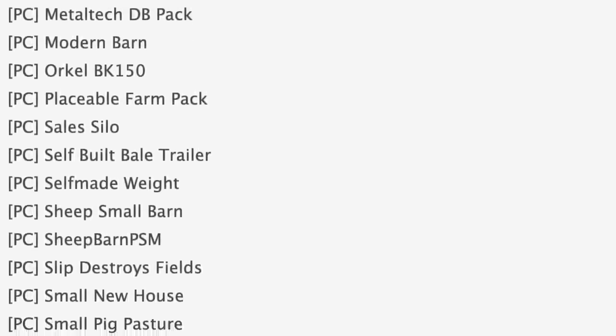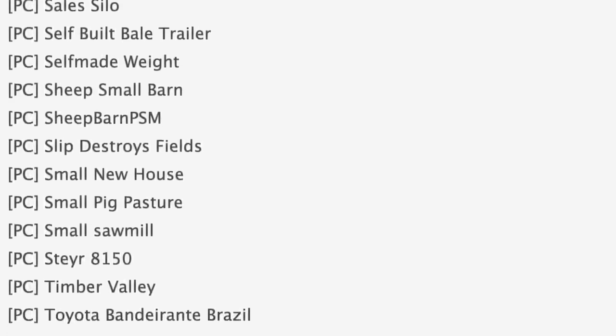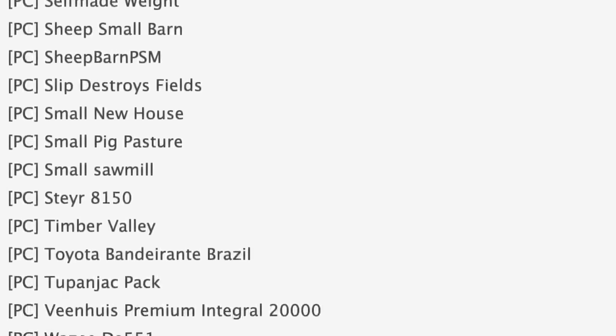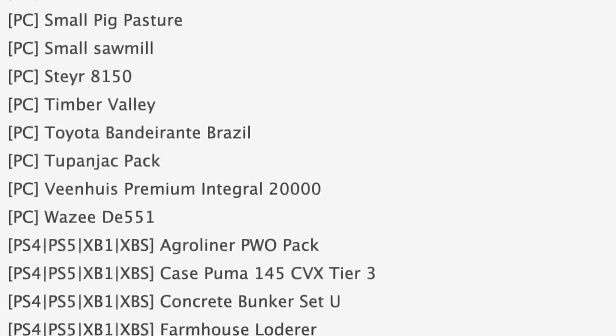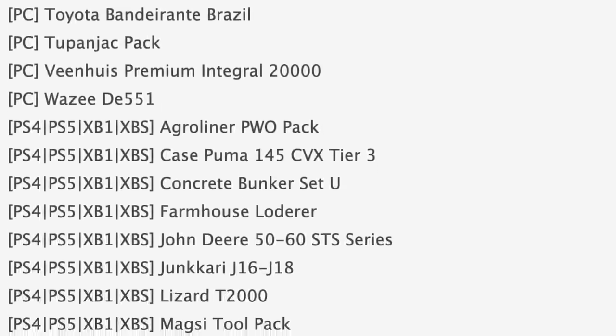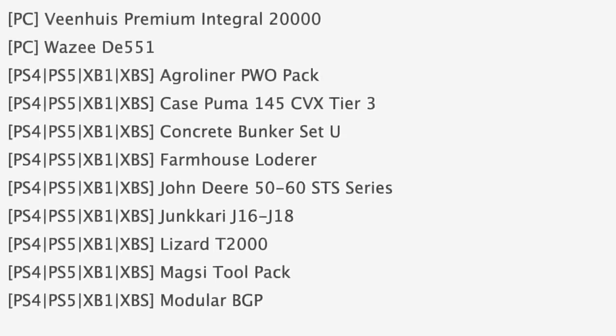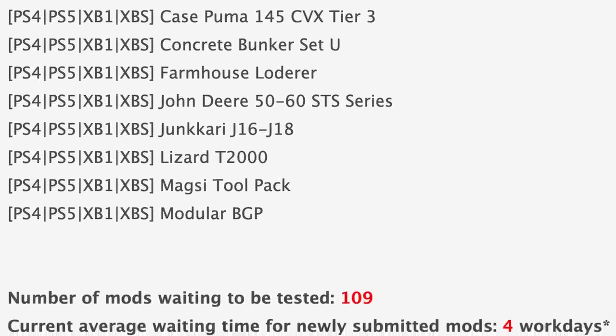Mods in console testing today include the Agri Liner PWO Pack, Case Puma 145 CVX Tier 3, concrete bunker set, U Farmhouse Loader, John Deere 50/60 STS series, the Junkari J16 and J18 — those actually came out yesterday — Lizard T2000, Maxi Tool Pack, and the Modular BGA.